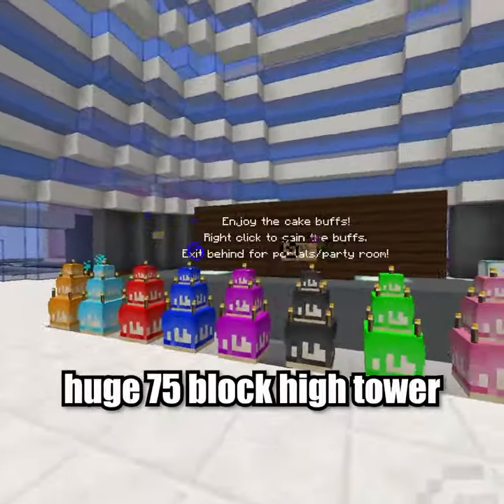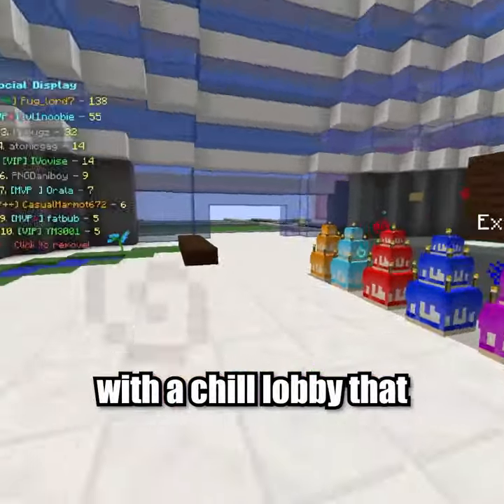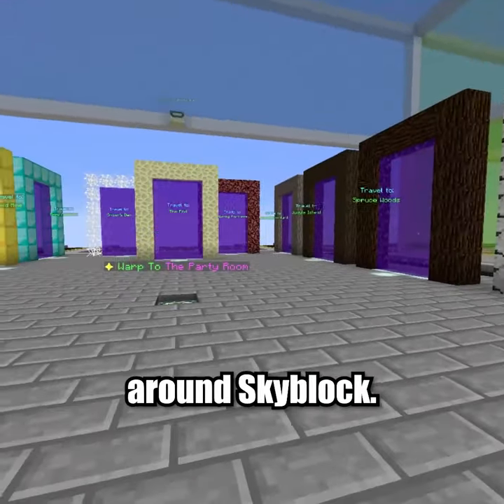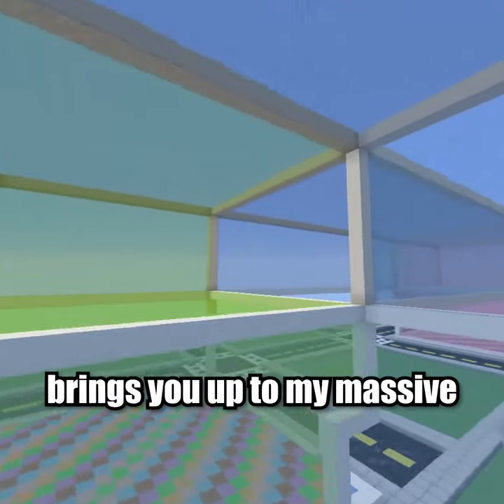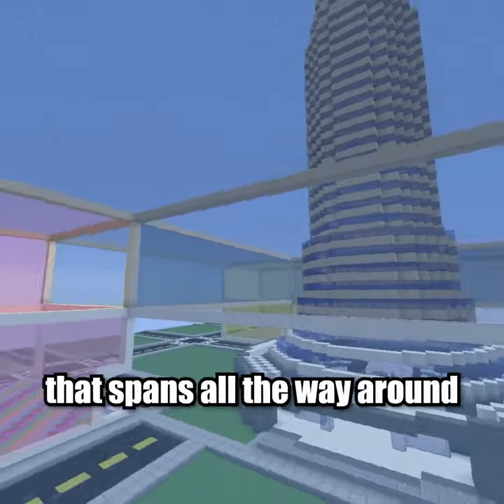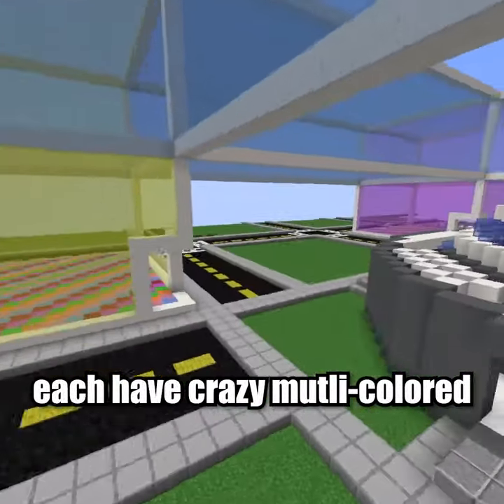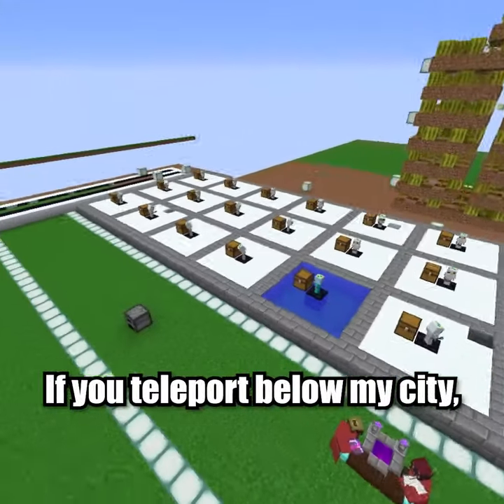You first spawn into a huge 75-block high tower with a chill lobby that people can relax and hang out in. If you go outside, there's portals that take you to the many areas around Skyblock, and a teleport in the middle brings you up to my massive stained-glass party room that spans all the way around the island. The bottom floor of the party room has four corners that each have crazy multicolored dance floors.